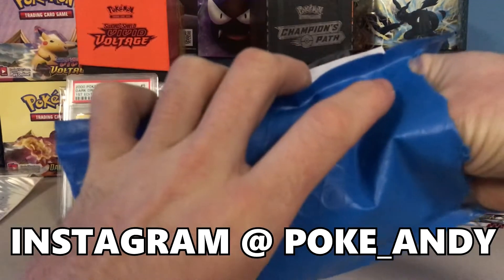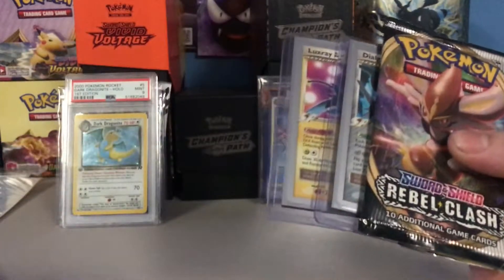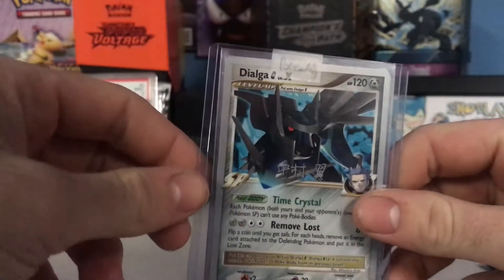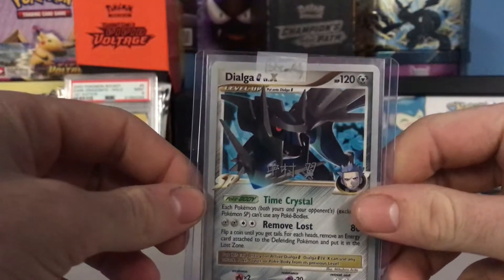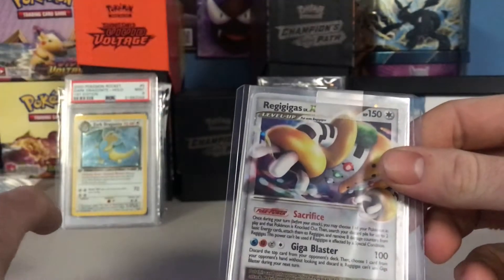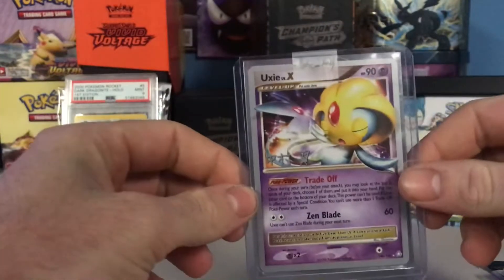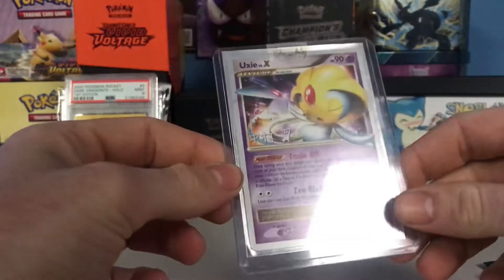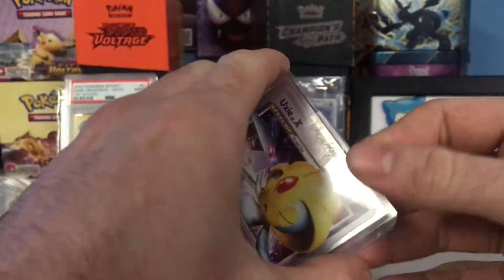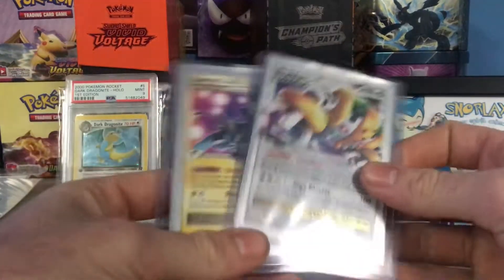But in this video, I want to give a huge shout out to Pokey Andy on Instagram - I won an Evo and look at that! We got a Dialga Level X, we got a Regigigas Level X, Luxray Level X, and also a Yuxi Level X. Some really cool stuff!